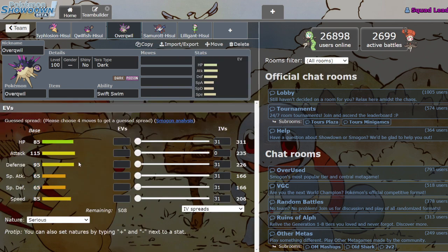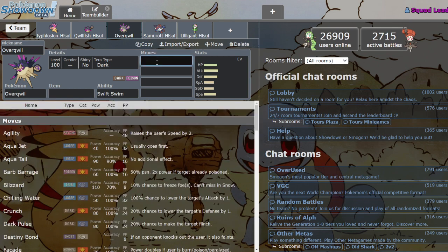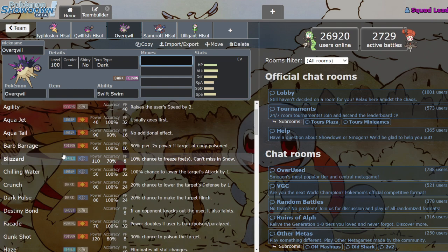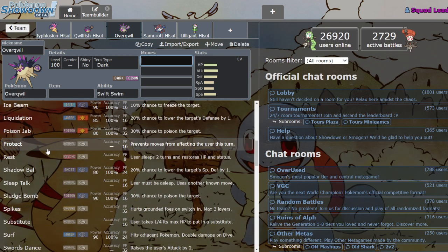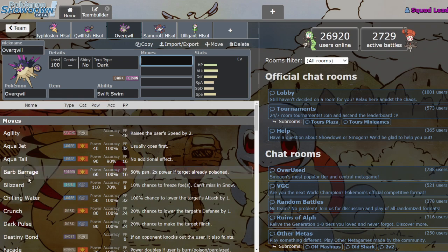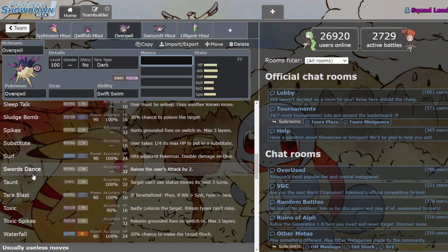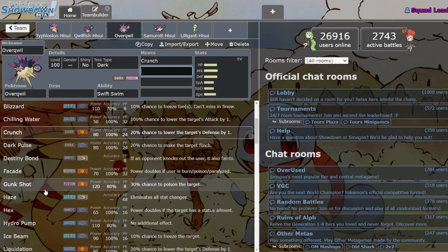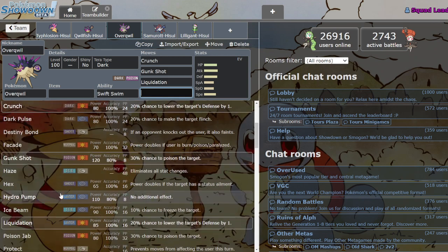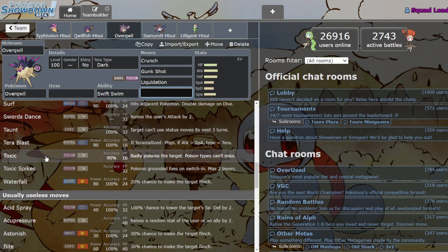Looking at the stats — pretty solid Attack, and 85 Speed doubled with Swift Swim is not bad at all. Overqwil has a really interesting niche on Rain as a Swift Swim Mon that isn't a Water type, so if you don't want to stack up on too many Water types on your Rain team, you could consider using Overqwil. He still has access to Water moves so he can take advantage of Rain, and he's got his own strong Poison STAB. I kind of wish he had a better Dark STAB than Crunch, but it is what it is.